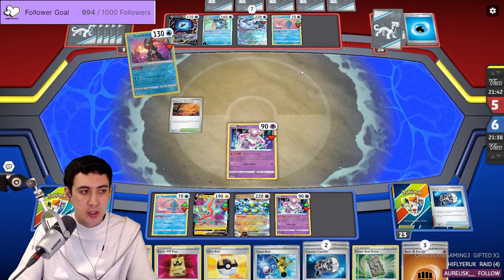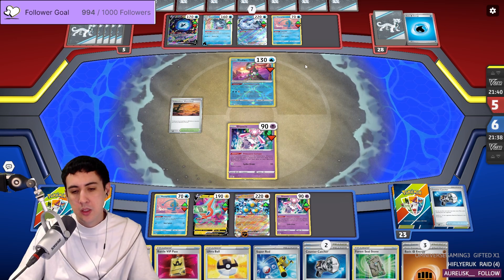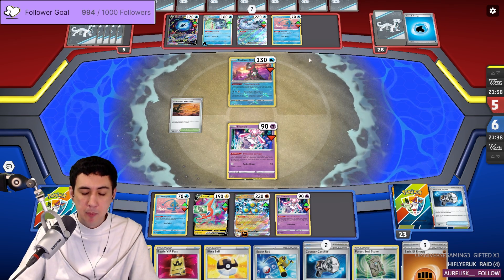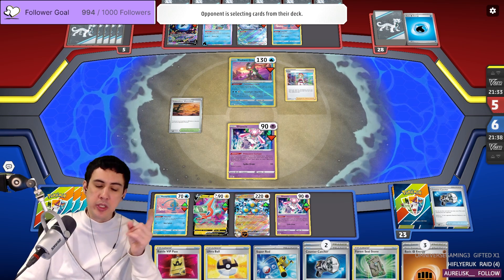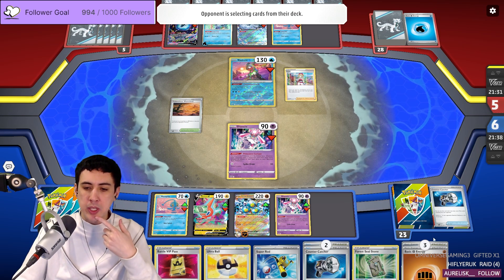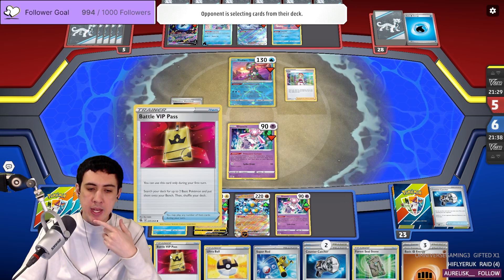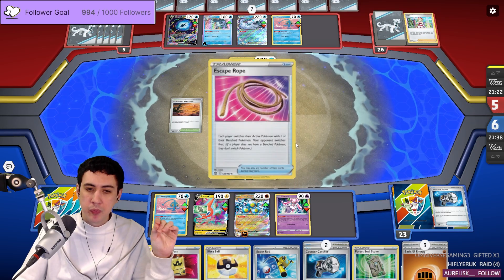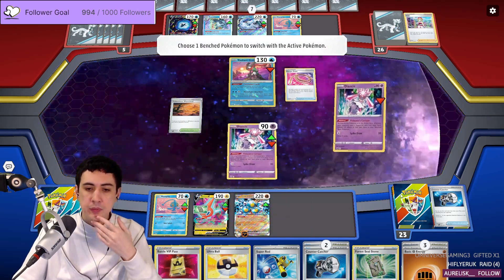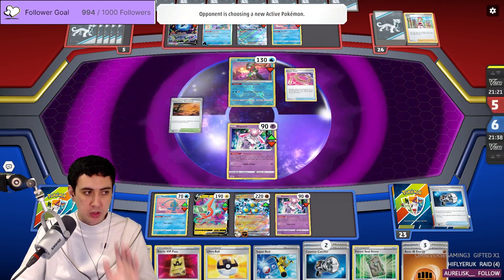We got the Zinnia, which I'm really happy about. Now we can Zinnia and get rid of all these energies to start absorbing. We draw into the deck. Very, very good. What we'd like to do next turn: Ultra Ball, get rid of the Fighting Energy and a VIP, grab the Barboach, then Zinnia the Barboach and another Fighting Energy. See what we draw. We're in good shape.